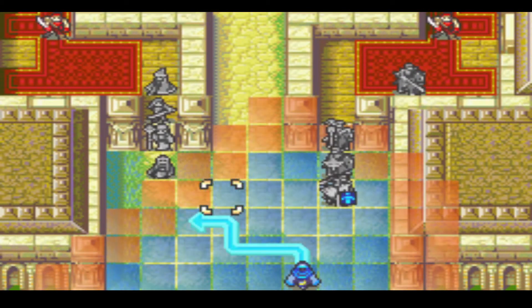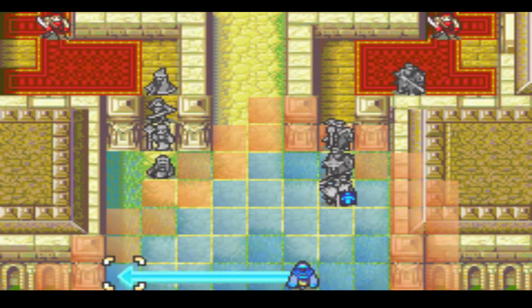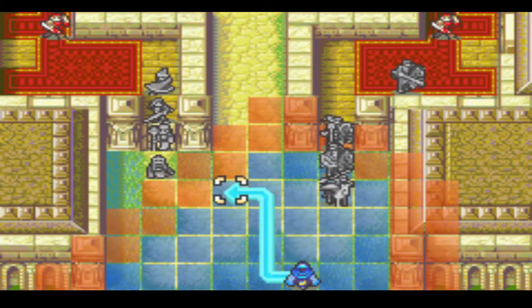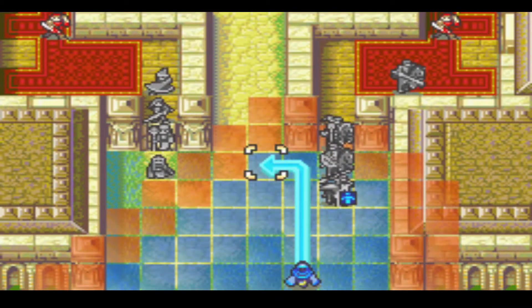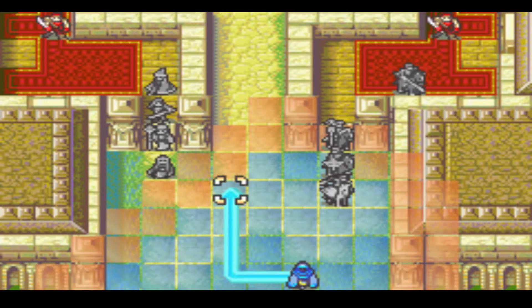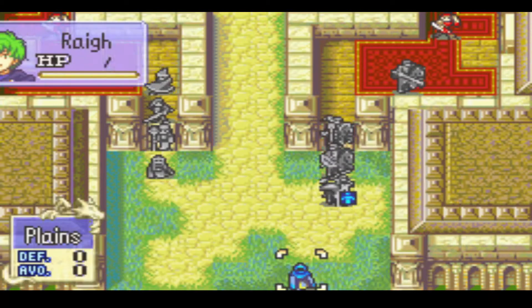Nimei will be the one to open the doors on the left, and the mounted squad plus the thief they rescued will be on the right. Dorothy's replacement is Rey, who is currently burning RNs so I can connect a bunch of javelin tosses on enemy phase. But aside from that, he does absolutely nothing, because his stats are only marginally better than Sophia's.